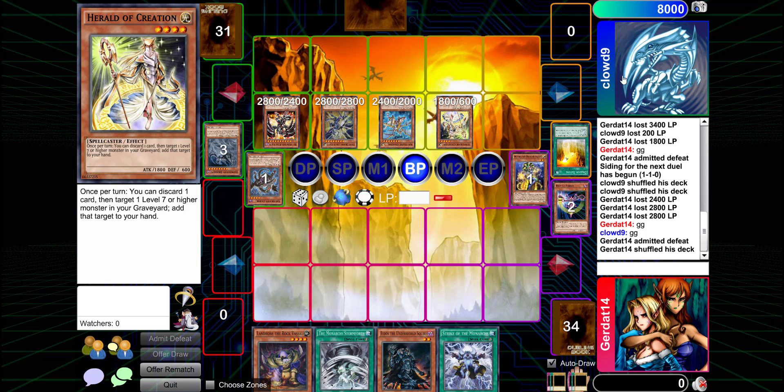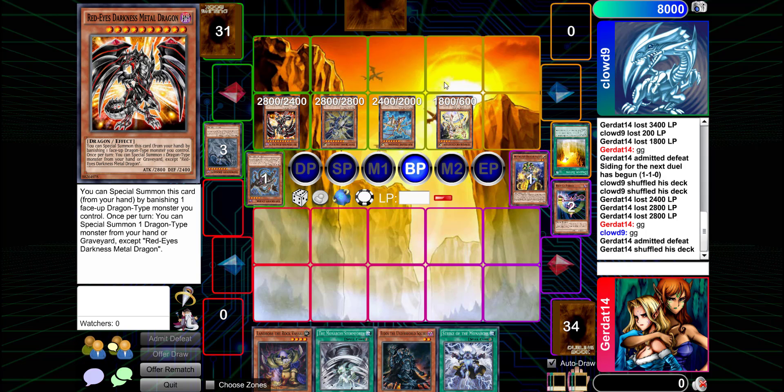Going over your deck — what significant changes would you make? Honestly, I'd probably take out REDMD, or make a strong case for Konami to ban this card once and for all. Removing it would make the deck significantly worse. Did you observe how dramatically my priorities changed from games one and two to game three?